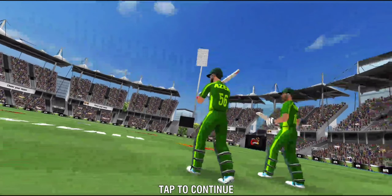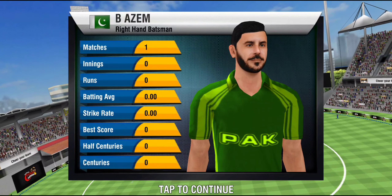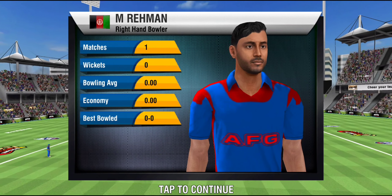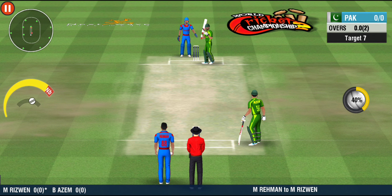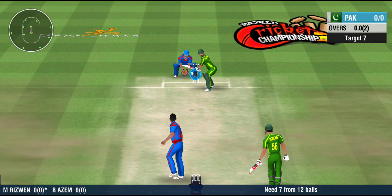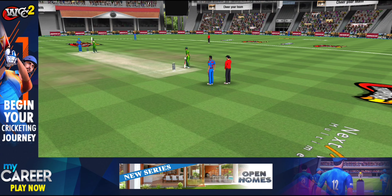The batsmen are entering the field — he will try to finish this match as quickly as possible. Time for some spin now. An off-spinner comes into the attack. Not so good a run-up to the crease this time from the bowler; extra run to the batting team — it's a free hit for the batsman at the crease.